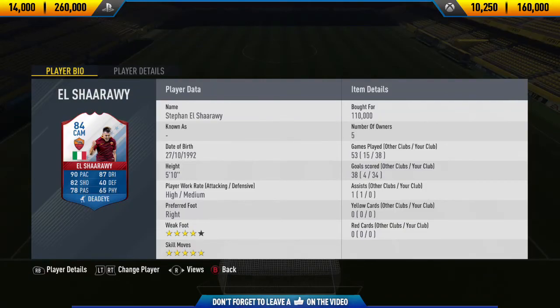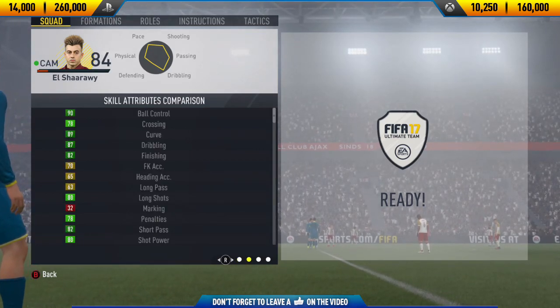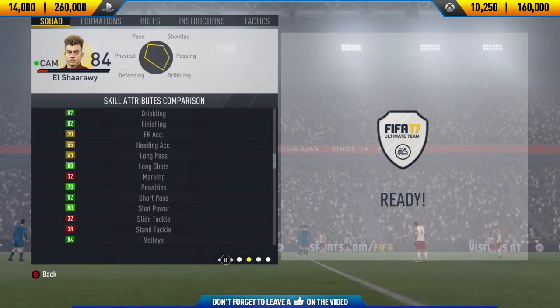Welcome to another FIFA 17 player review. Today I'm reviewing the 84-rated birthday Al Sharari. His price range on Xbox One is 10,250 to 160,000 coins, and his price range on PlayStation 4 is 14,000 to 260,000 coins.